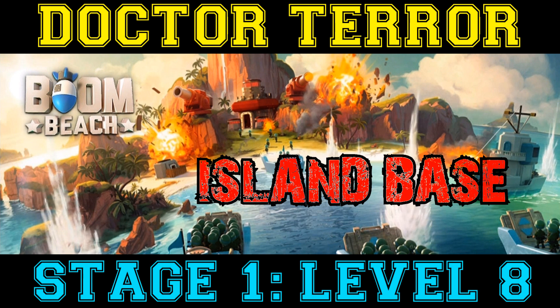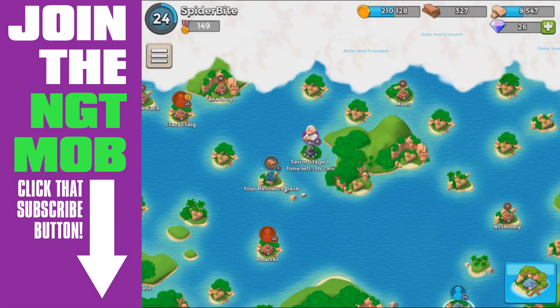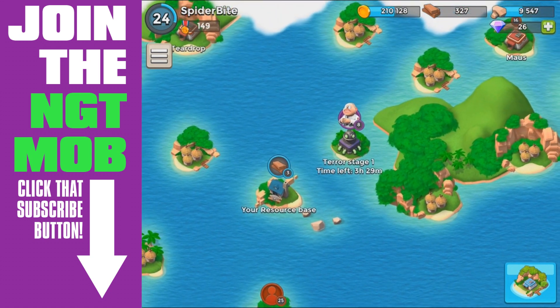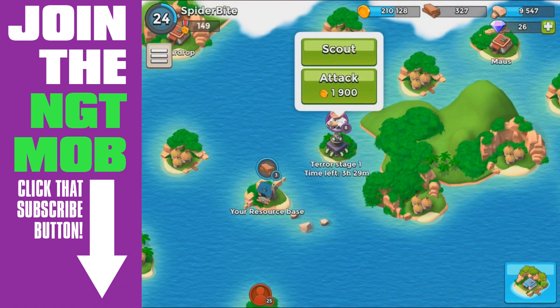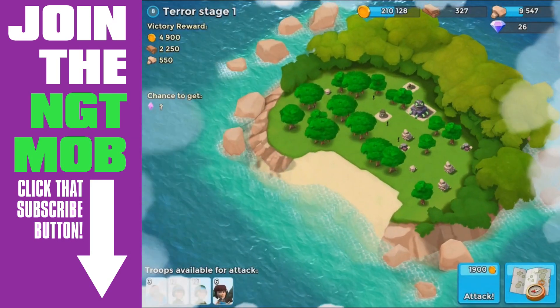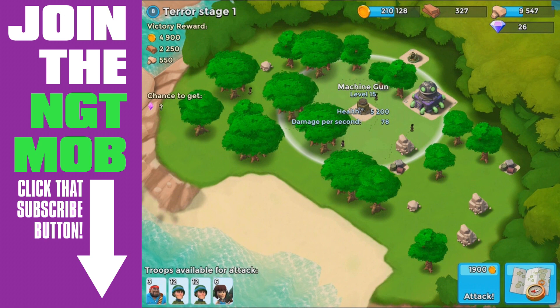Later on he might spawn on another base — we haven't seen him spawn on another base yet. So this is the island base, and this is probably where you've seen him spawn earlier on. I don't know why I got the volcano base first — he started at like level 18 or 20, but anyways, he's on level 1 here.